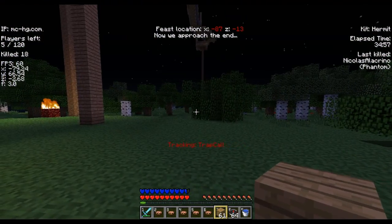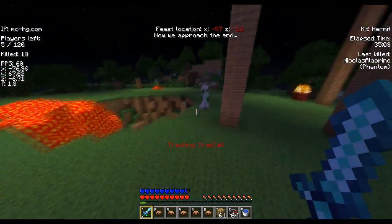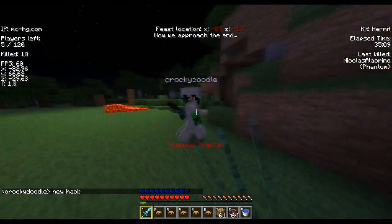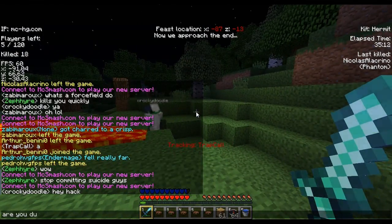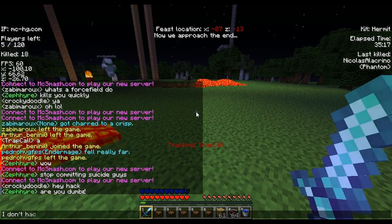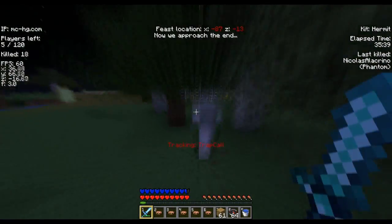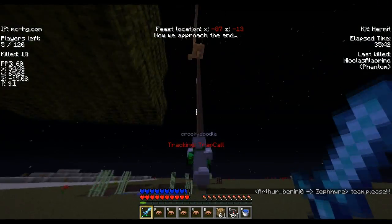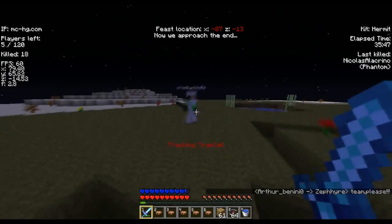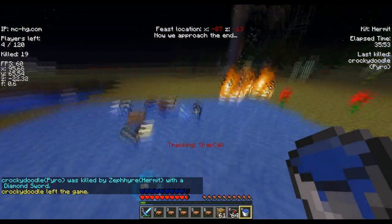I see some guy underground, but then this guy drops lava right next to me — it's crazy. So I just turn it into obsidian, and then he calls me a hacker because I didn't catch on fire. So I call him dumb, but then I have that weird cursor because I hit CTRL and SHIFT on my keyboard, so I quickly fix that. I tree boost because tree boosting lets you go very fast, and the water bucket is always handy.